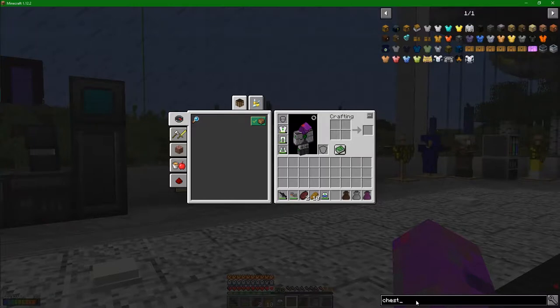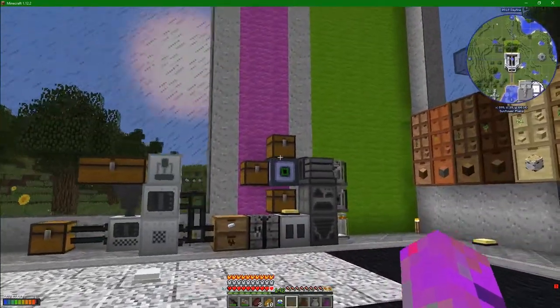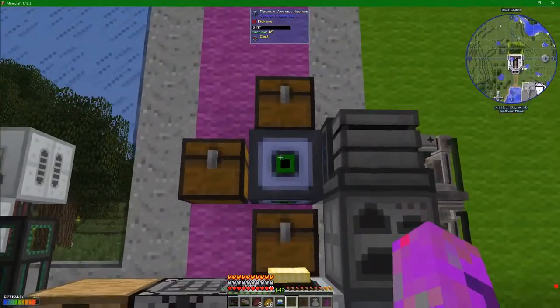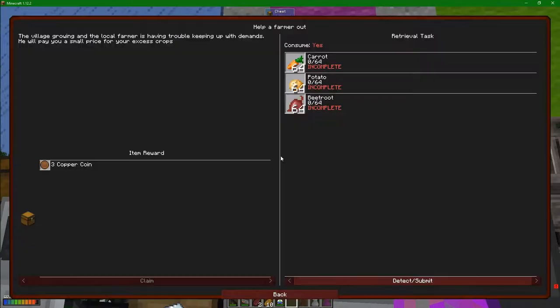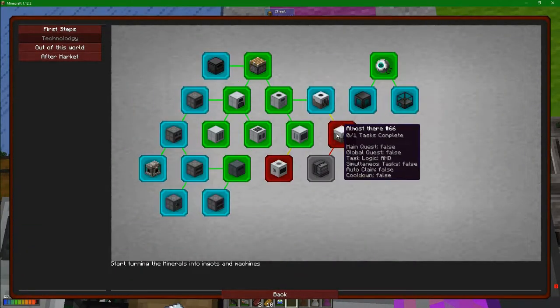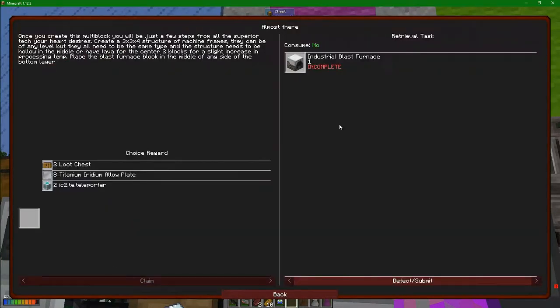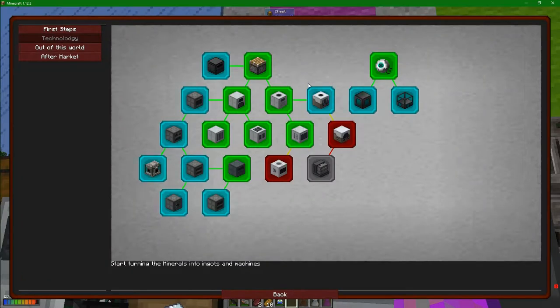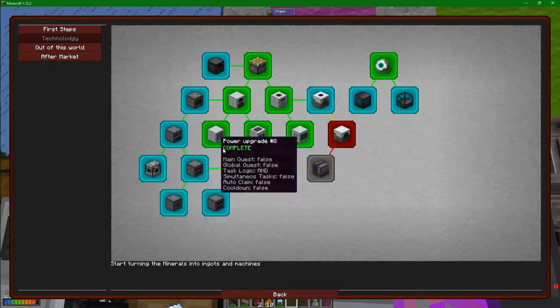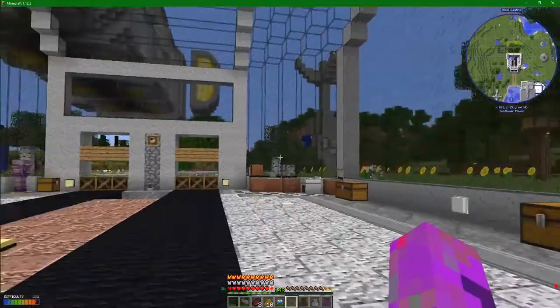I want to build the centrifuge. The centrifuge is for my ore processing plant. There's only two more things to put on the ore processing. The centrifuge is here and then over this way we have the industrial blast furnace. These are the two things I definitely want to make today, and possibly get onto the metallurgy confuser that we already actually have one of.